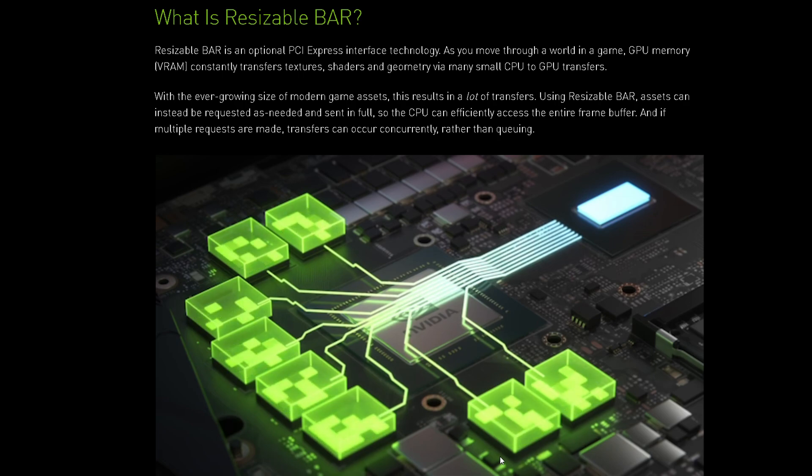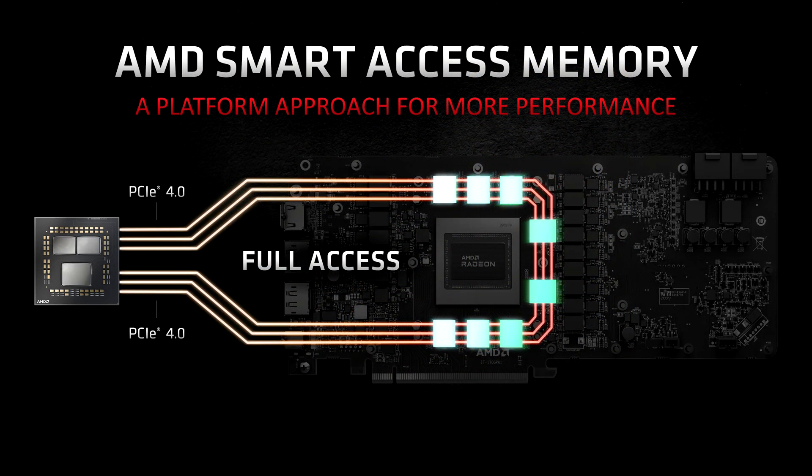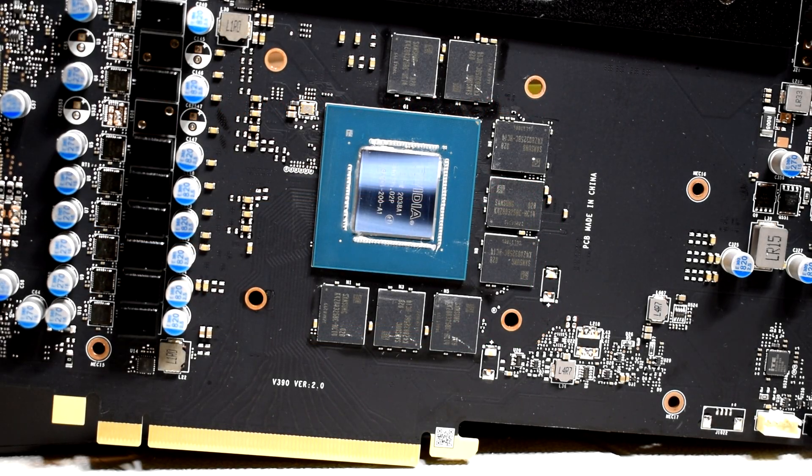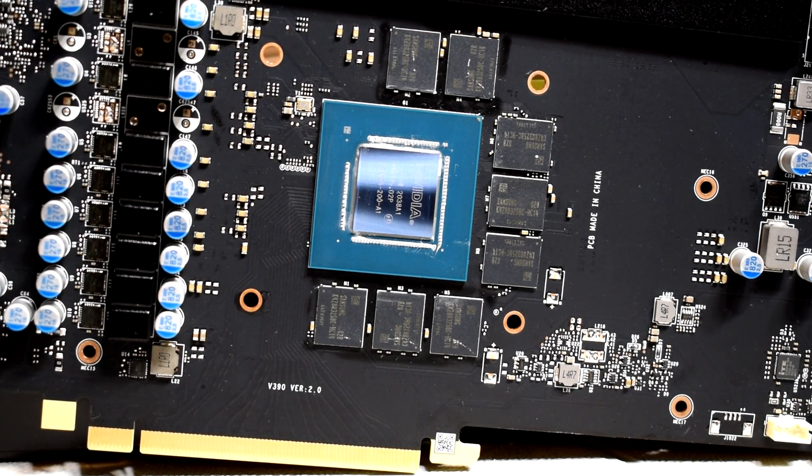To give you guys a brief summary on what resizable BAR is — also known as Smart Access Memory — it essentially allows the CPU to have full, direct, and efficient access to the GPU's entire frame buffer, whereas before it was typical for a discrete GPU to only have a small portion of its frame buffer exposed over the PCI bus. For compatibility with 32-bit operating systems, discrete GPUs typically claim a 256MB I/O region for their entire frame buffer, and this is how typical firmware configures them. NVIDIA claims that with the ever-growing size of modern game assets, this results in a lot of transfers. Using resizable BAR, assets can instead be requested as needed and sent in full, so the CPU can efficiently access the entire frame buffer rather than 256MB banks at a time. And if multiple requests are made, transfers can occur concurrently rather than queuing them, which can alleviate those system bottlenecks.